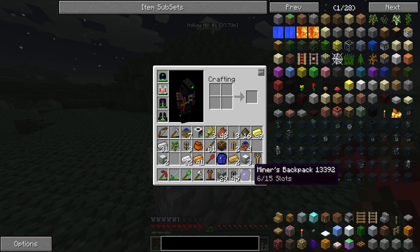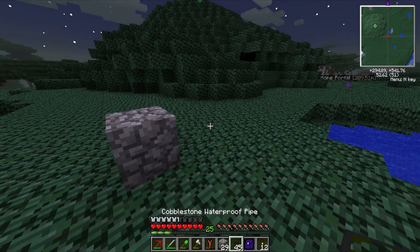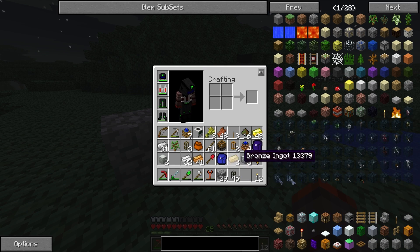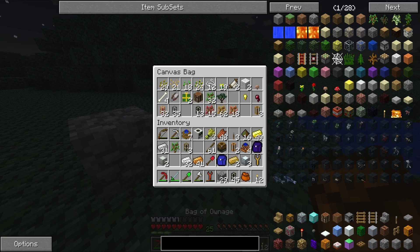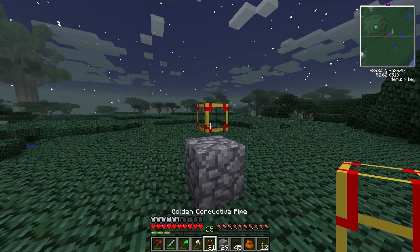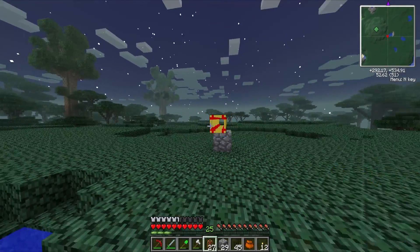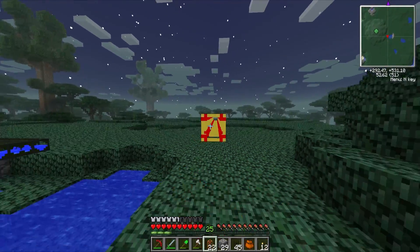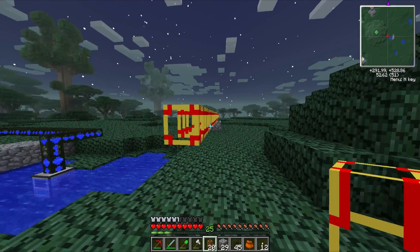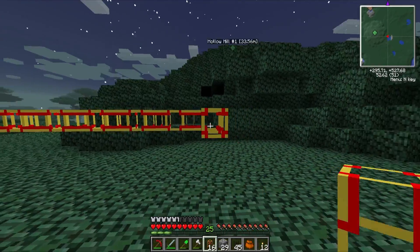So we know we're gonna need power getting here, so we need to kind of set up where the biogas is gonna be as well. I need my little canvas bag again. I'm probably gonna have to go back and make more of this - so that'll connect. This is gonna come all the way over here and that should be okay.